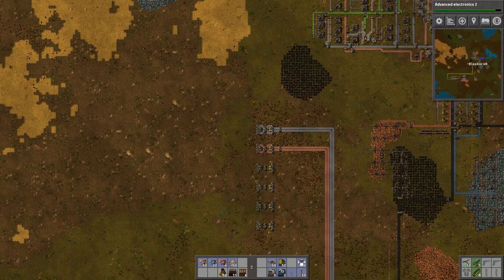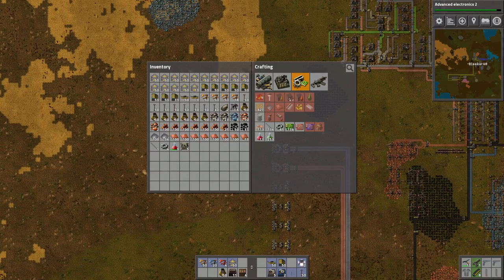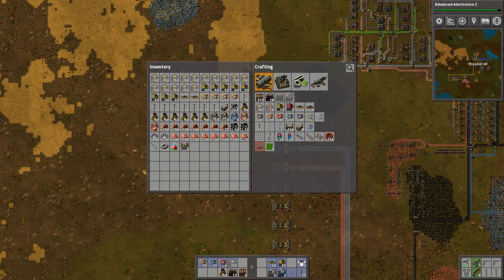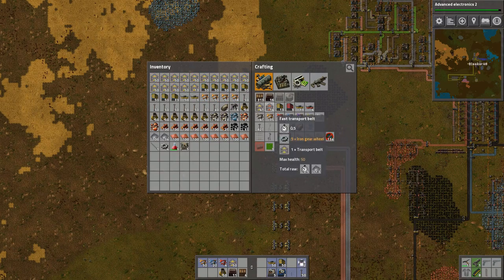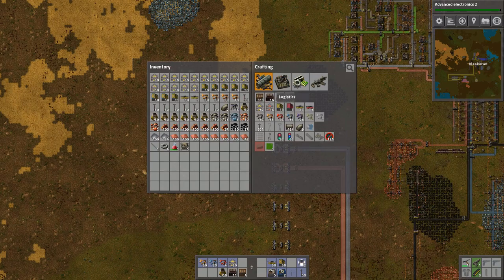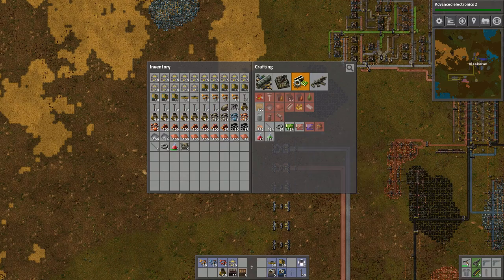The second thing we're going to do is begin filling up some more of these buses. What I like to do is bus down iron gears because they are used in a considerable amount of things. The other thing I like to do is bus down electronic circuits because again these are used in a variety of things.